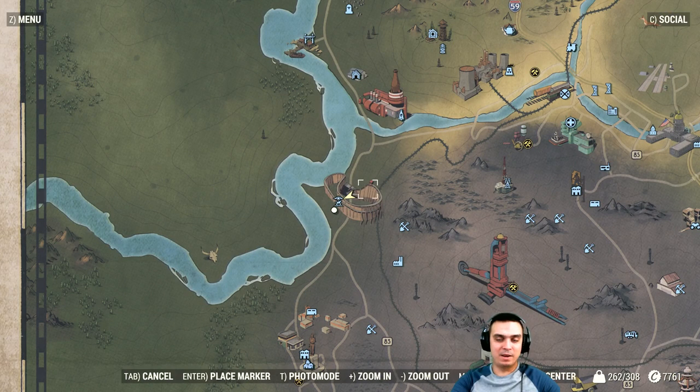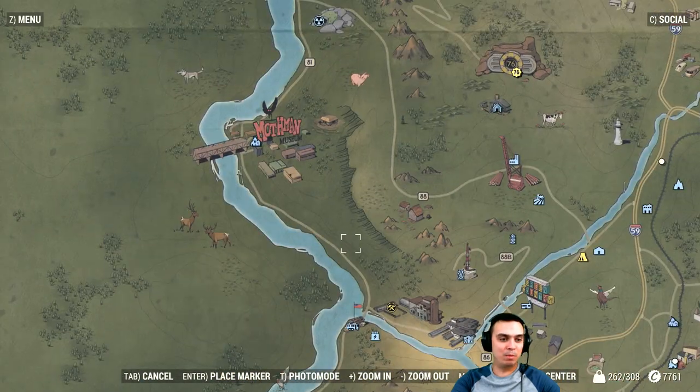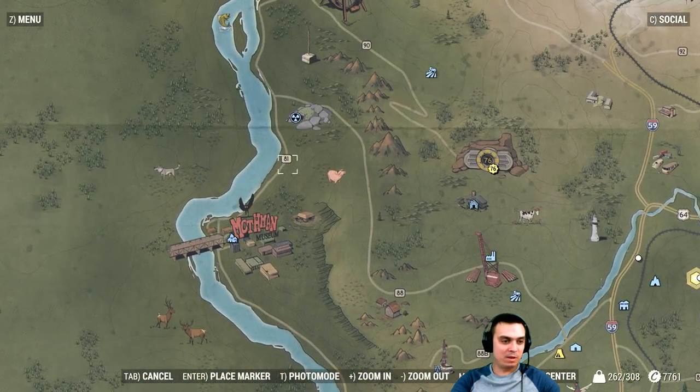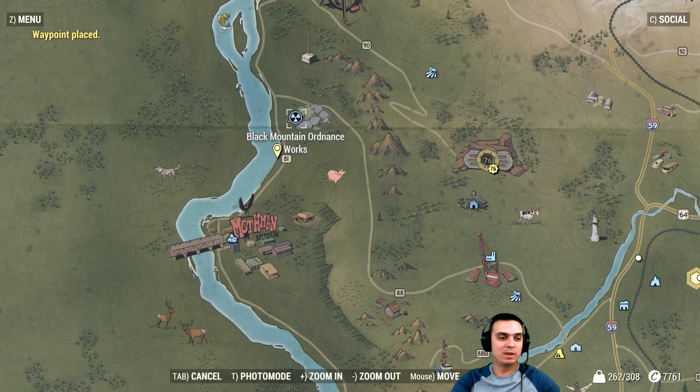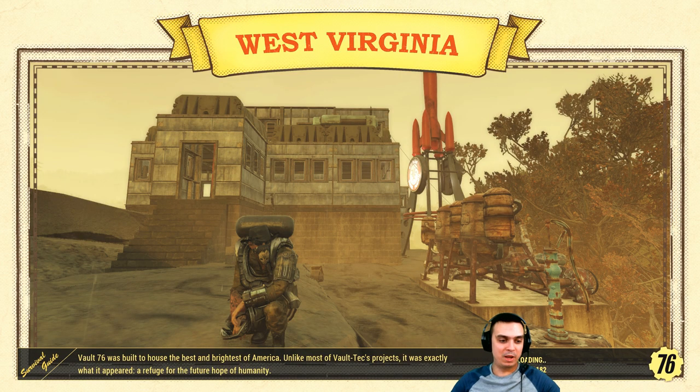The next one we're gonna take a look at is the blue bandana. One of the easiest ways to find it is right here — if you move your marker over here, you'll find it. Let me fast travel over there and show you where the blue bandana is.